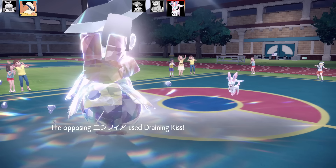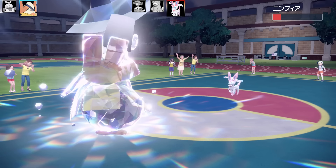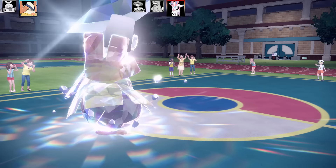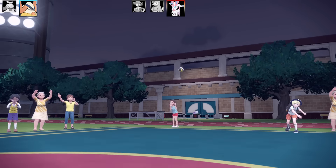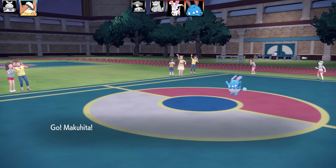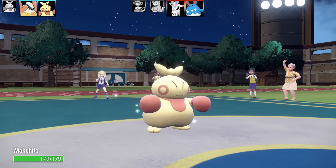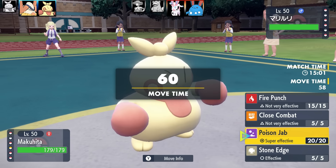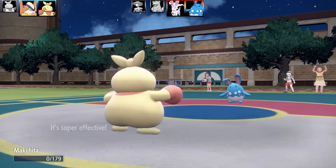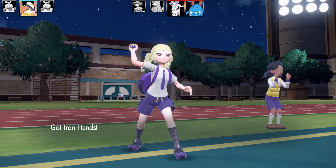Sylveon has Cute Charm — you rarely see that activated. It goes for Draining Kiss. I can't risk this matchup so I swap out Hariyama; however Sylveon also swaps out, making it a double swap. I bring in Makuhita. This Makuhita was a Sheer Force Eviolite set with Fire Punch, Close Combat, Poison Jab, and Stone Edge — max Attack and max HP. Unfortunately Azumarill comes in and bodies me with Play Rough.